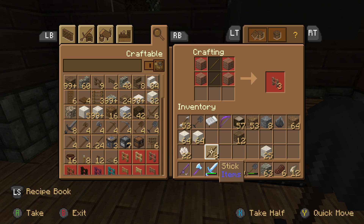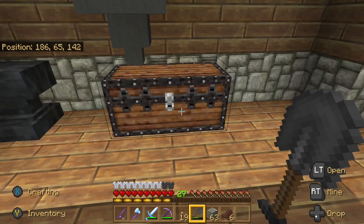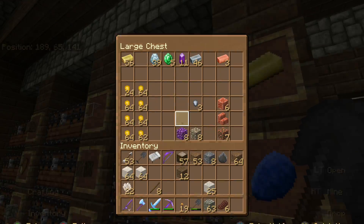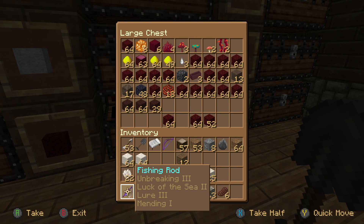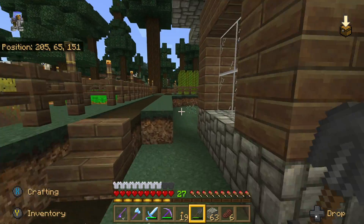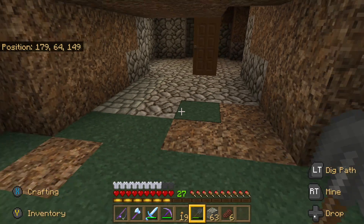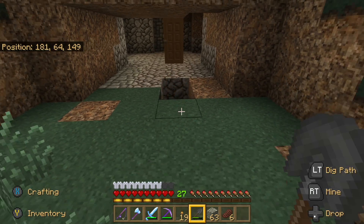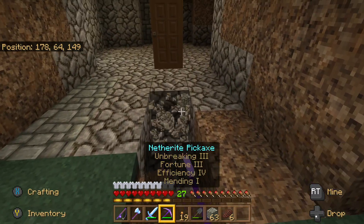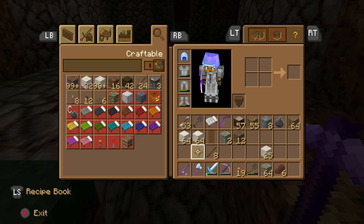I'm going to keep the nether quartz because I think you can use that for some potions too. We'll go ahead and smelt the iron — we're doing pretty good with iron and we'll need a lot if we're going to make those tracks. We've been collecting a lot of gold too. Let's design this floor — the doorway is going to come right here, and we'll make the entryway go up to there.